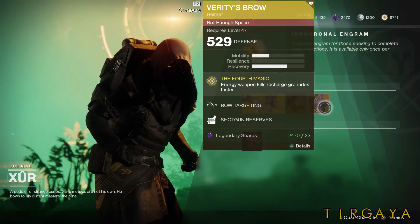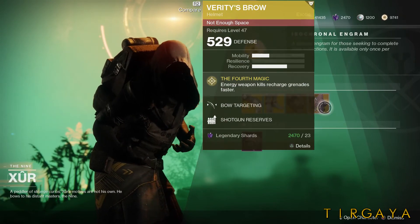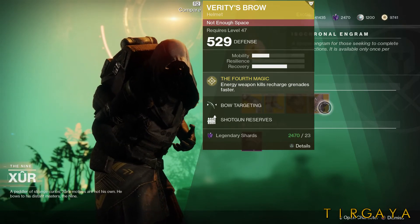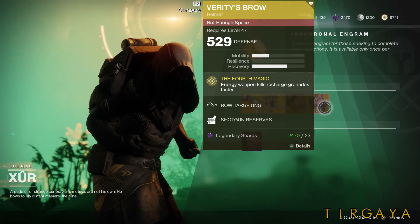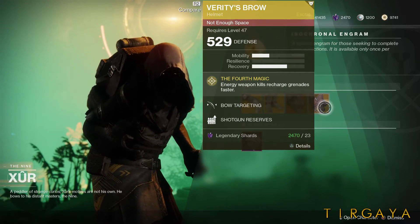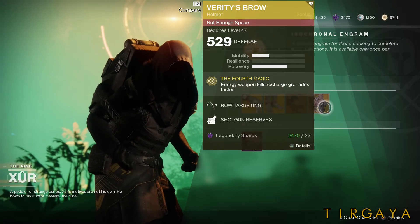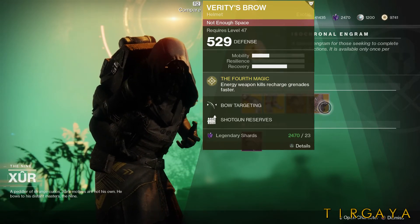And lastly, for the Warlock, we have Verity's Brow. Energy weapon kills recharge grenades faster. Seems very, very simple — kill things with your energy weapons and you get more grenades.